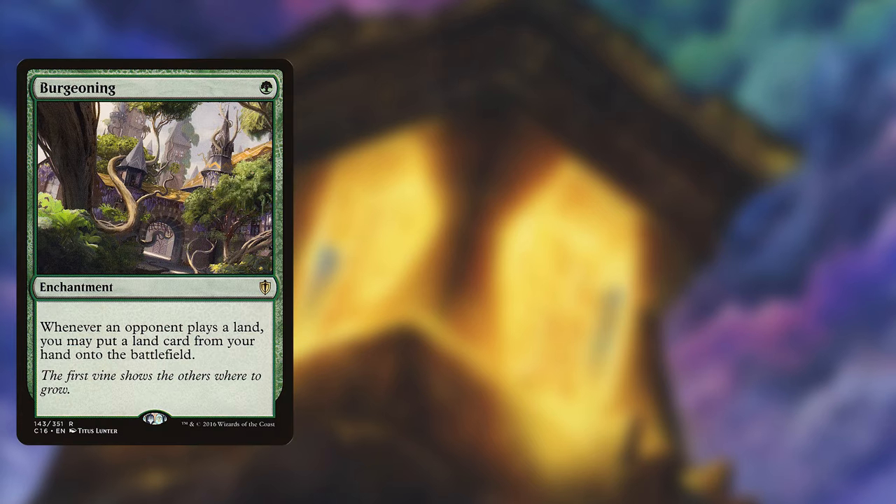Next up is Burgeoning, which is an enchantment for green that lets you put a land card on the battlefield from your hand every time an opponent plays a land. Because we are refilling our opponents' hands a lot, Burgeoning will cheat plenty of lands into play.